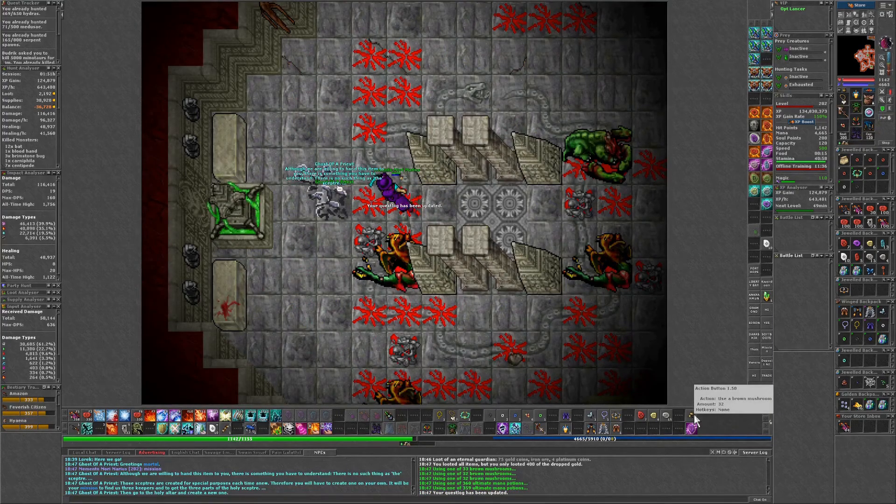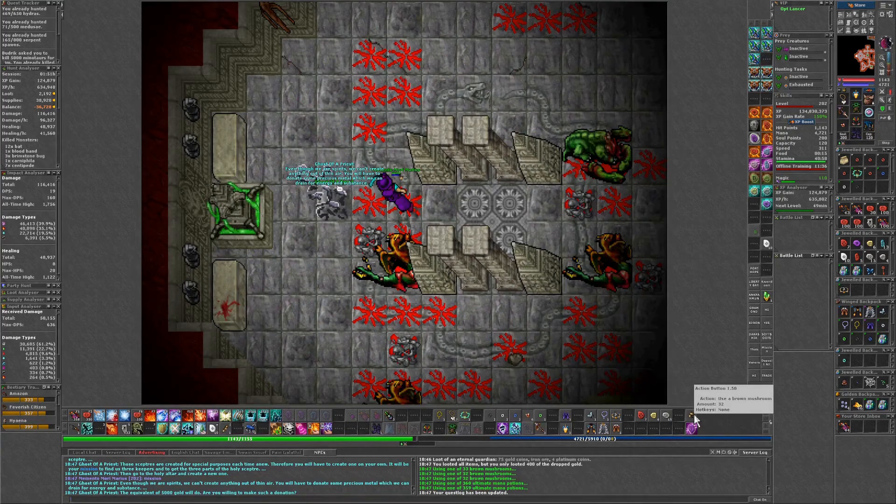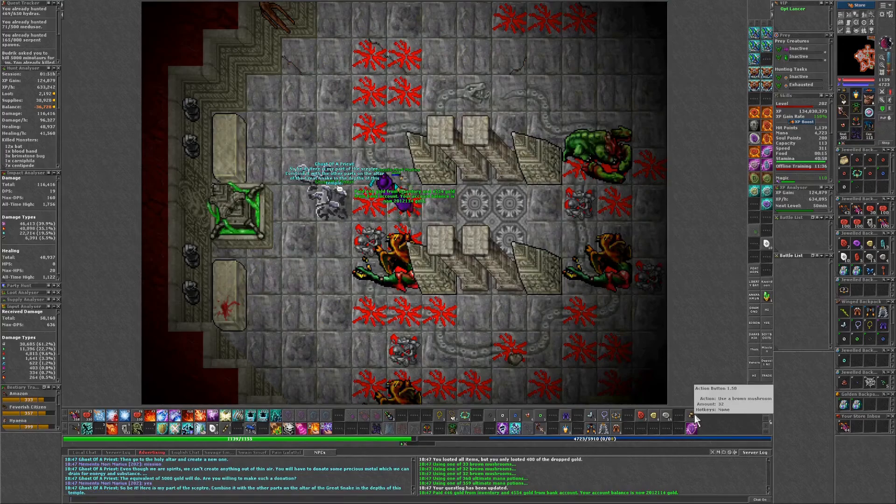Don't do what I did. I think we just say hi, then mission twice to this guy, I believe. The Holy Scepter - is that what it's called? Yep. Mission again. Yes. 5k. Got our first piece of the Scepter.